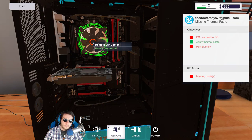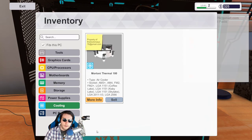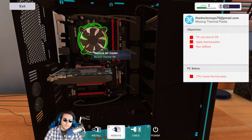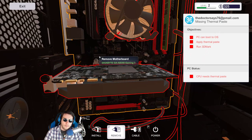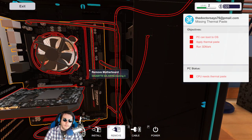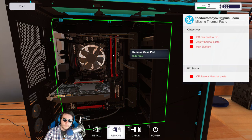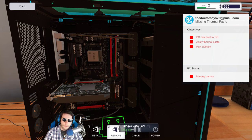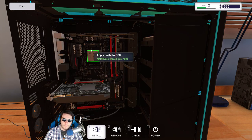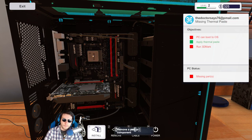Oh great, now I've got to find where this cord goes — that's probably the worst part of the game. Wait, it says 'apply thermal paste' is red now. Oh, the thermal paste magically disappeared — I guess because I took the fan out, which is weird. It would be stuck on there somewhere.